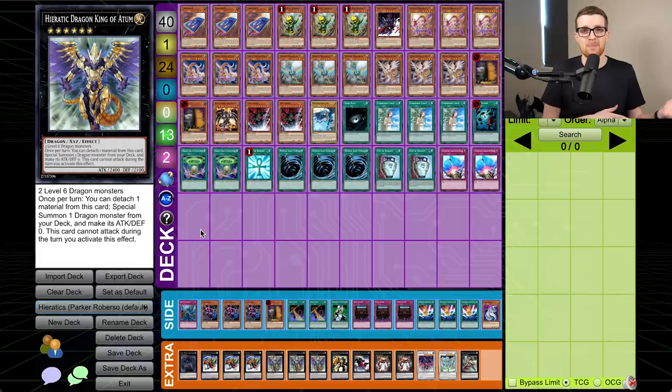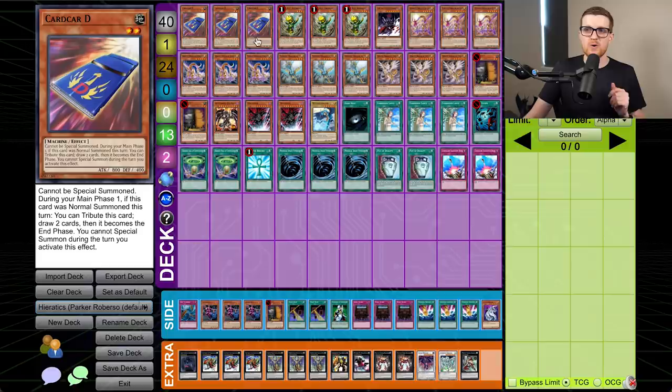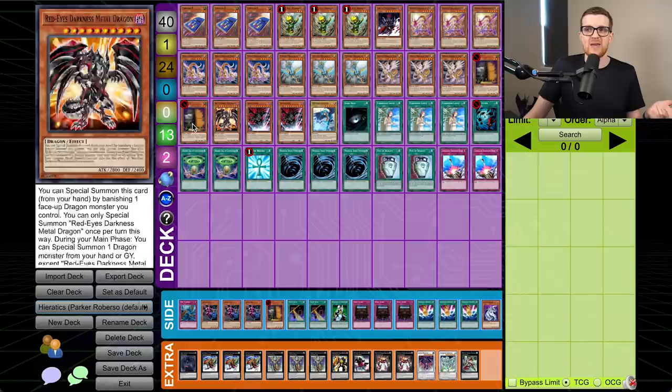We haven't actually had the opportunity to talk about Hieratic all that much. It actually came out all the way back in April or May of 2012, but didn't really see competitive success until around this time. Hieratics are a very explosive aggro combo deck that take advantage of the fact that you can just special summon a ton of these guys to the field. First up is three copies of Cardcar D. What we're aiming to do is assemble a handful of Hieratics but also some ways to interact with our opponent's spells and traps — MST, Heavy Storm, Forbidden Lance — so we can just kill them in one shot.